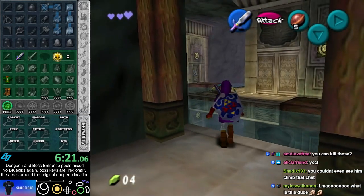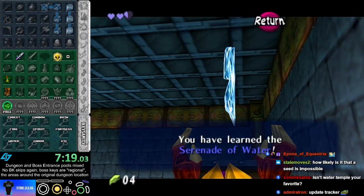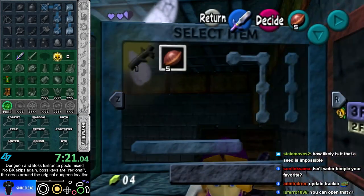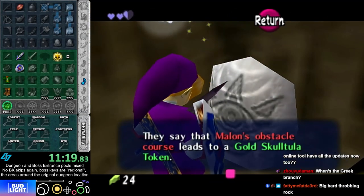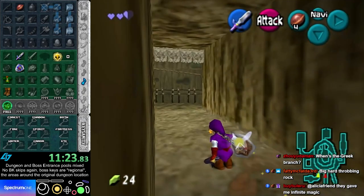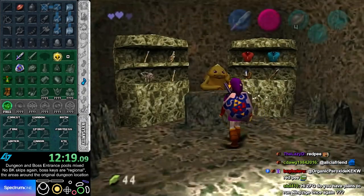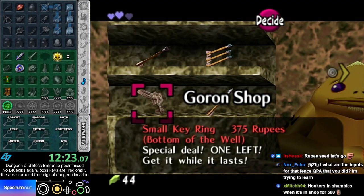Water — Vanilla. Serenade, that's good. Okay, so it's not in Cow and House. Cow and House is junk. Key ring. Bottom of the Well, 375.